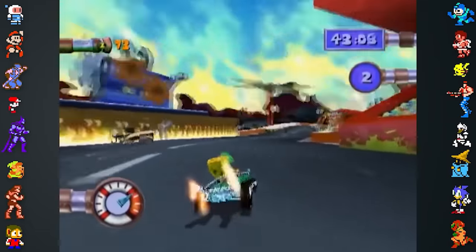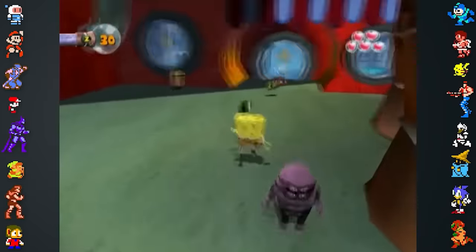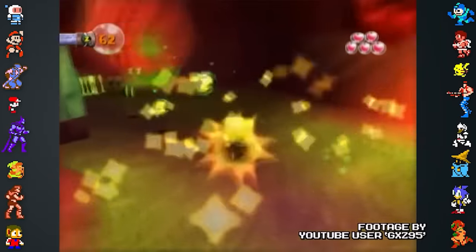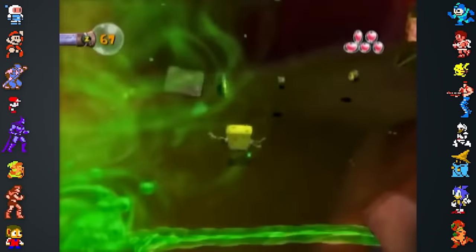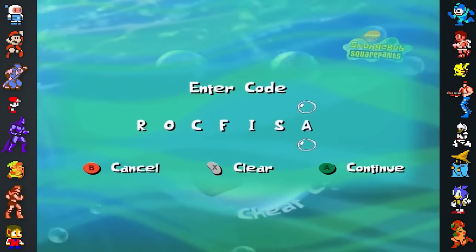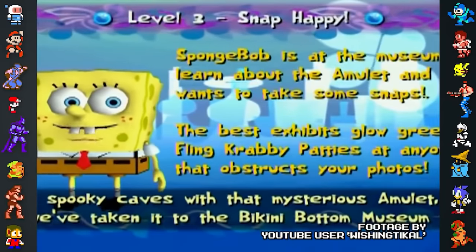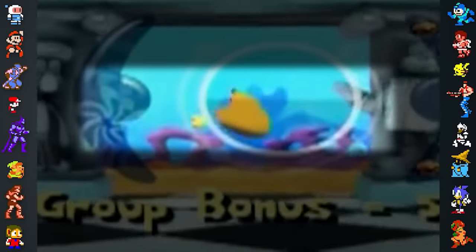Other SpongeBob games have easter eggs within the game itself. In SpongeBob SquarePants Creature from the Krusty Krab, there are small fish hidden throughout the game that the player cannot interact with. These fish are in fact a nod to Team Rockfish, who created the game's graphics. Another reference to them can be found in the cheat menu, where entering "Rockfish" will award the player 30,000 coins. Continuing the easter egg, Rockfish can be found throughout SpongeBob Atlantis SquarePantis, which Rockfish also worked on.